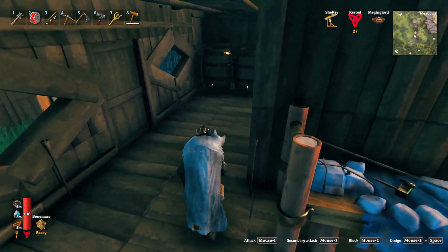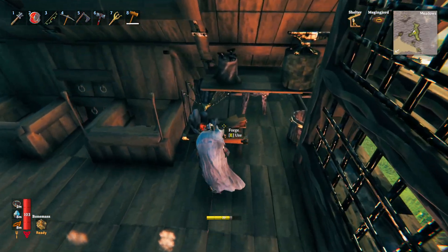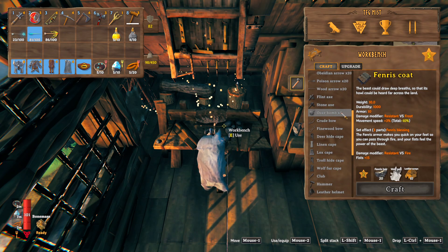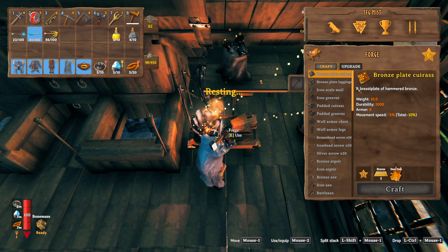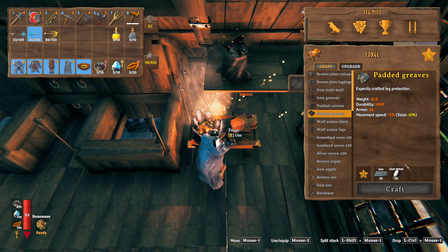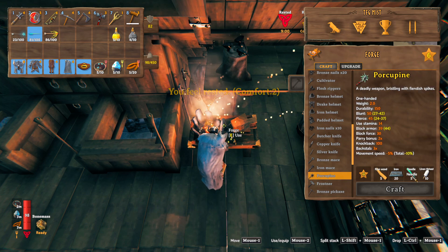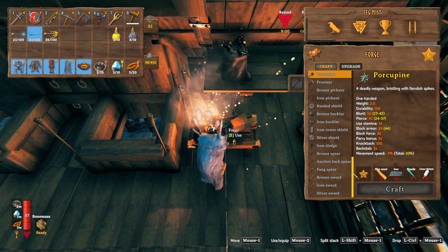Let's head over to our other location and see what we're going to be needing to make this padded armor. We are going to have to get some rested bonus soon because this is not looking good. So looking at the crafting menu — there it is. We need 10 iron and linen thread. Iron and thread, and there's also a linen cape. We've got the porcupine too. There are three parts to the padded armor set.